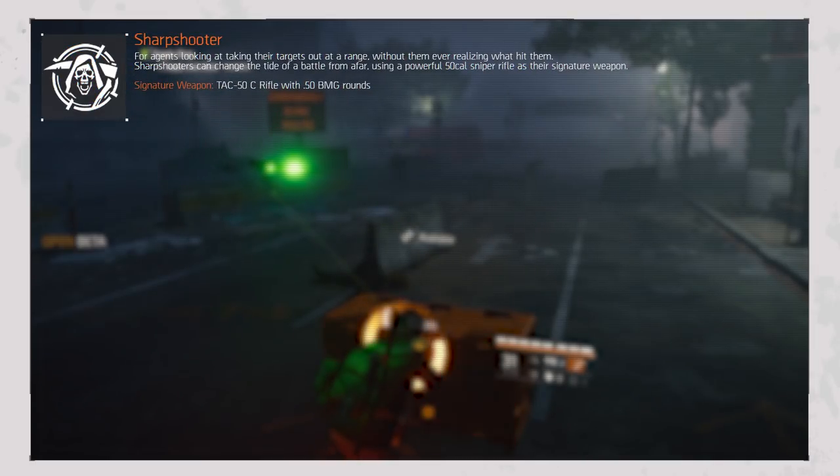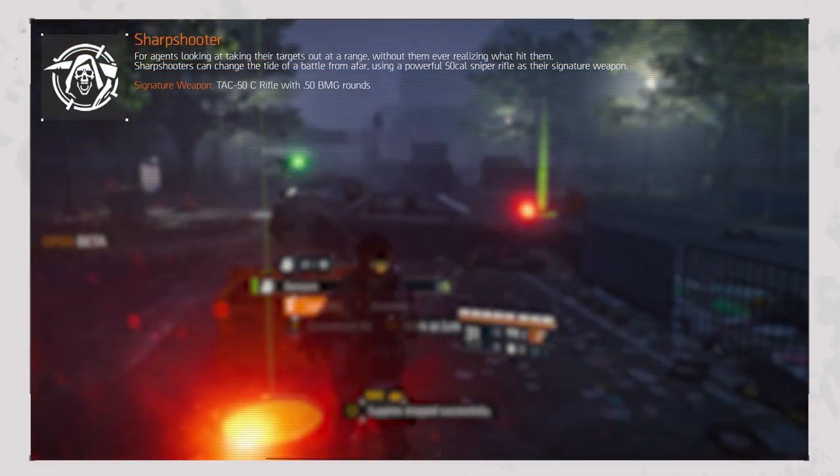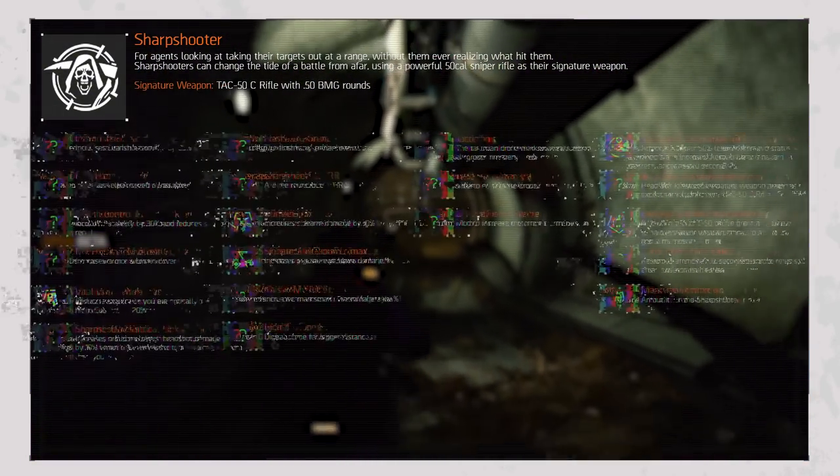For agents looking to take out targets at range without them realizing what hit them, Sharpshooters can change the tide of battle from afar using a powerful .50 cal sniper rifle as their signature weapon — the TAC-50C. This rifle supports .50 BMG rounds that can penetrate multiple enemies, trigger weak points through targets, and a decompression shockwave from any hit target damages nearby hostiles. The attached scope also highlights enemy weak points.